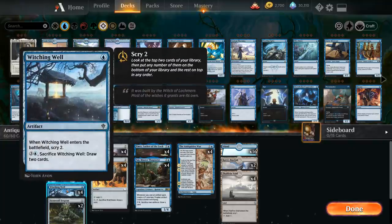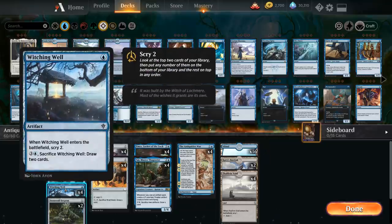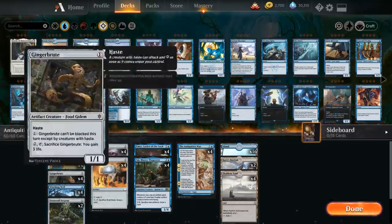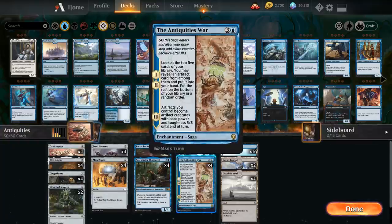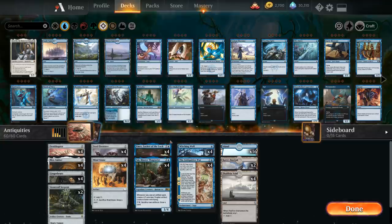We also have 4 copies of Witching Well as a 1 mana artifact. When it enters the battlefield we get to Scry 2, which can help us find Antiquities and other payoff cards. Later in the game for 4 mana we can sacrifice it to draw 2 cards, and then we can also get it back with Emery from the graveyard.